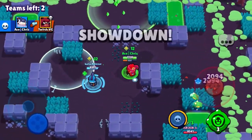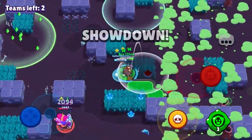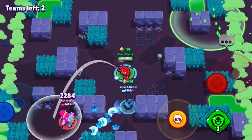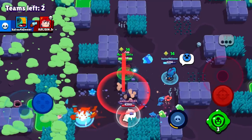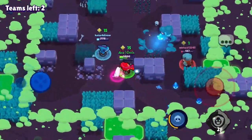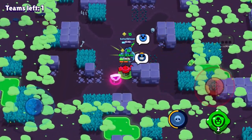There is a Nita over there who's going to be trapped, and a Pam we're going to try to take out. I don't think we take the Pam out in time, so his teammate is going to respawn — but it's okay. The Colonel Ruffs respawns and it's an easy W right there. Just one more Tick mine and it's done. We are going to win this game too — let's go!